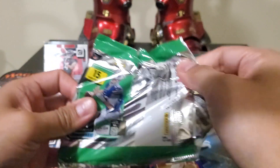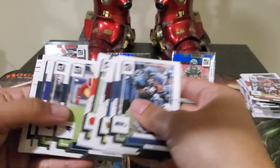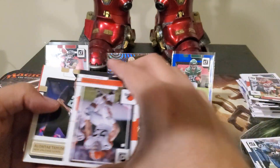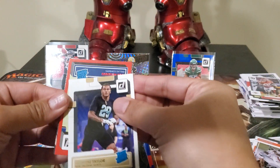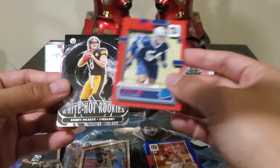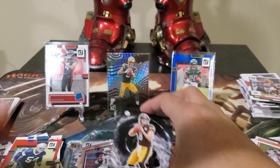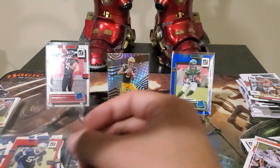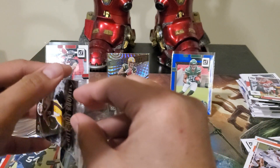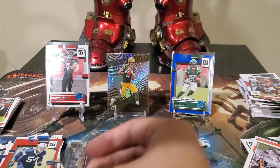Last pack — what do you guys think of Donruss 2022 Football? The main chase here is just Downtown. Alonzo Taylor, red press proof Sam Williams, and look what we've got — Kenny Pickett White Hot Rookies! That was the last-pack mojo — nice! White Hot Rookies and the red press proof.